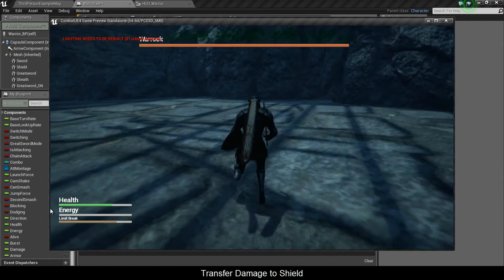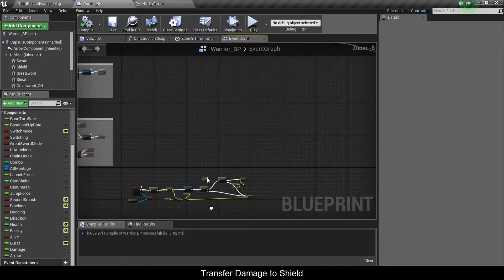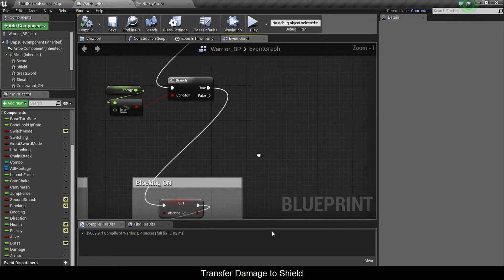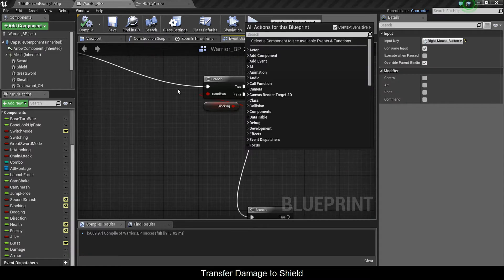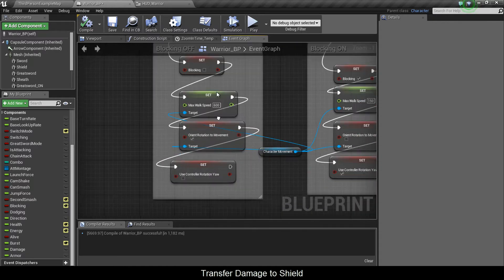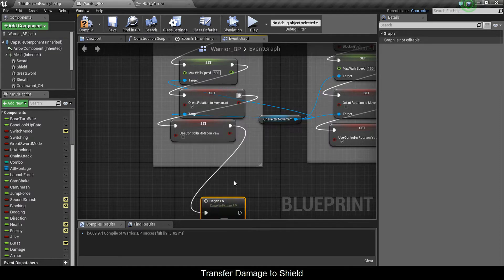So in the earlier video we actually didn't incorporate that, because I wasn't too sure what we were going to do with this stuff. So right click when I release it, I check my condition — am I blocking, true — am I in greatsword mode, no. So when this gets turned off, what else I'm going to do is I'm going to type in regen energy.